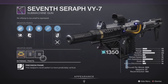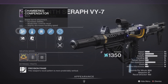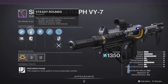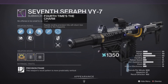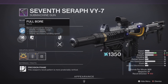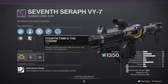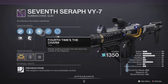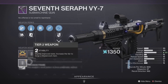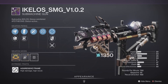Next up we have a 7-Surfer VY7 submachine gun — 600 RPM Precision Frame with a Stability masterwork. The roll has Chamber Compensator, Smallbore for a little bit more range, Steady Rounds as well as Alloy Magazine, Fourth Time's the Charm, and Dragonfly. A little bit of a hybrid roll leaning more towards the PvE side, but it should do some work in PvP as long as you hit your headshots. Pick this up and add it to your collection.